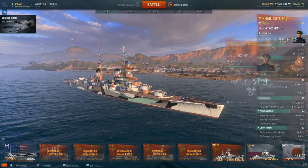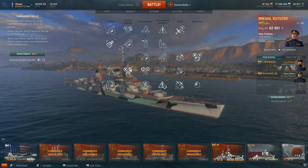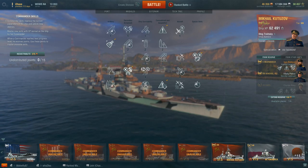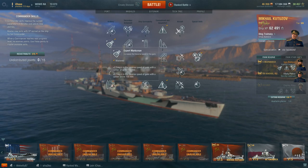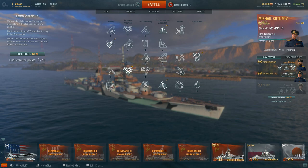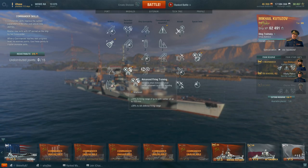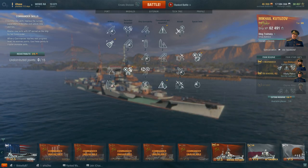For the captain, I've used a destroyer captain which works pretty well. I went with Situational Awareness on the first row, as it's become really useful. Expert Marksman on the second row, Superintendent on the third — mainly because the extra smoke charge can be quite nice. Advanced Firing Training on the fourth row to boost range, and Concealment Expert on the fifth row.